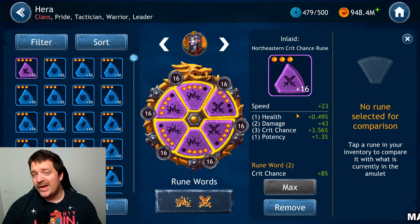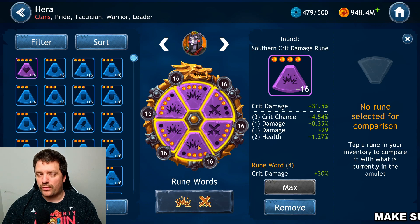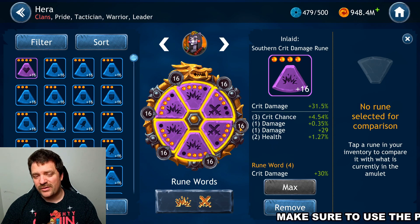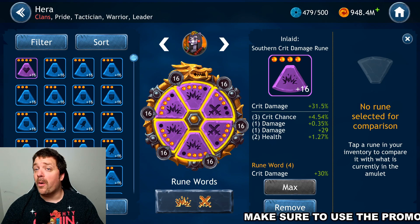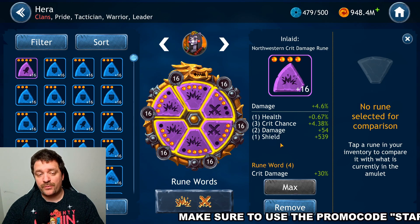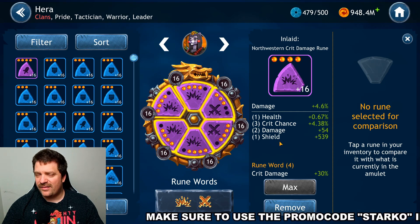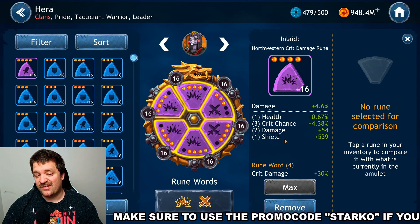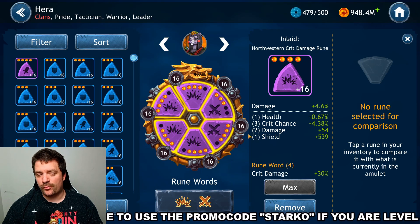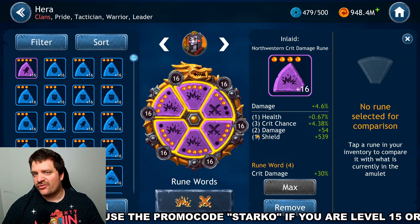For the primary stats: first primary should be Speed to go as fast as possible; second primary should be Critical Damage since we have a critical rate set and want to maximize damage output; third primary should be Damage, as she doesn't need Potency. Those are the three key primary stats.